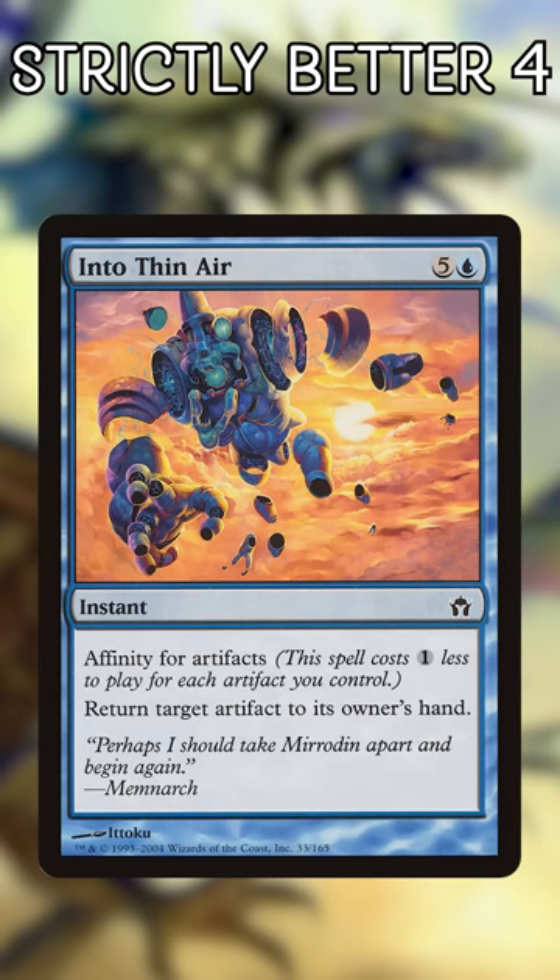Into Thin Air is a neat affinity card that might only cost one blue mana. Steel Sabotage does all the work for you and only ever costs one blue — but it can also counter artifacts.